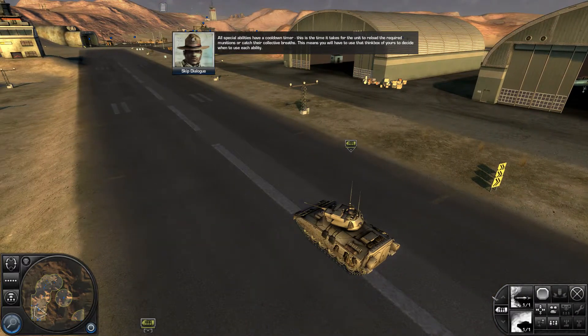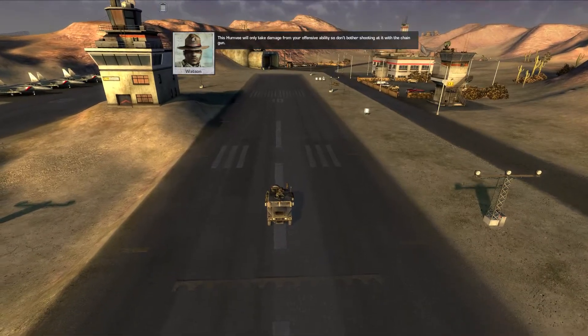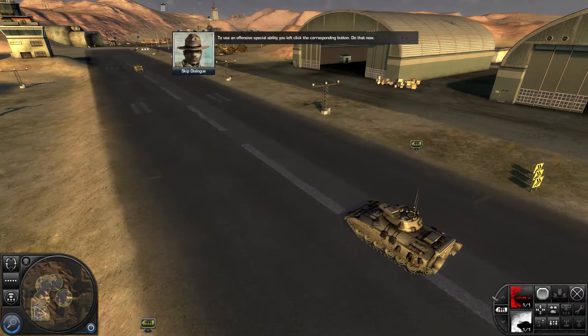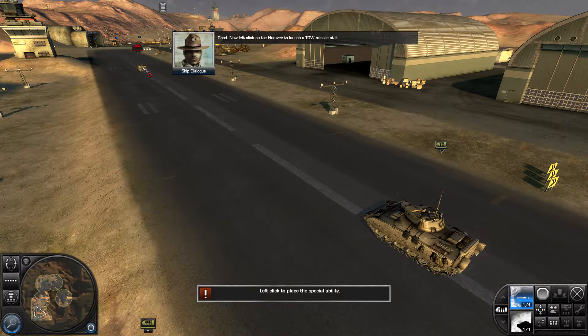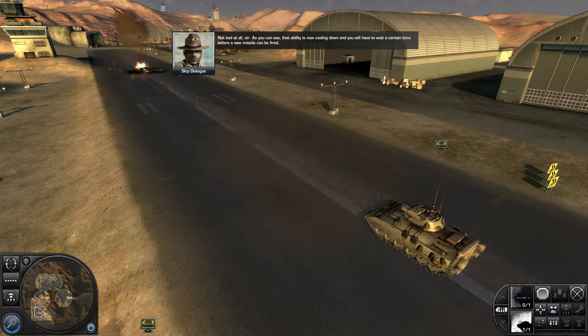You'll have to use your head to decide when to use each ability. This Humvee will only take damage from your offensive ability, so don't bother shooting at it with the chain gun. To use an offensive special ability, you left-click the corresponding button. Do that now. Good. Now left-click on the Humvee to launch a TOW missile at it. As you can see, that ability is now cooling down, and you will have to wait before a new missile can be fired.